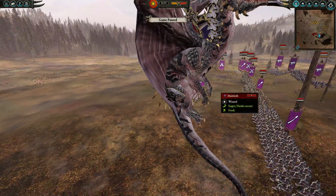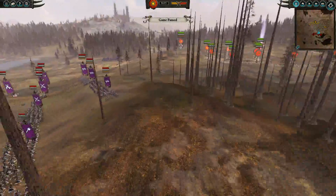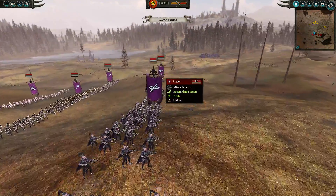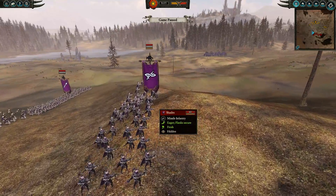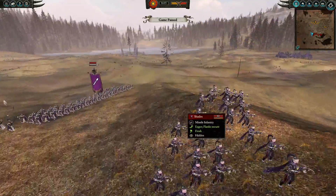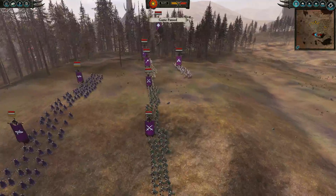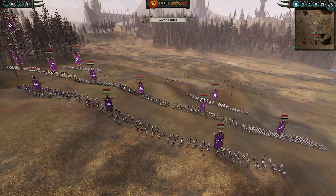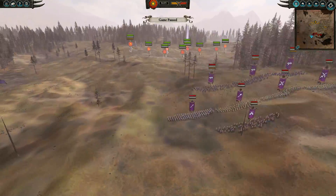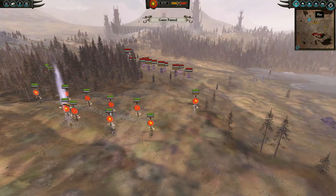My opponent has come with Malekith on his Black Dragon, a group of Shades in the front — just regular Shades, not anti-infantry — Dread Spears on each flank, in the middle we've got two Black Guard Corsairs, two Black Guard of Naggarond, and two groups of Witch Elves.